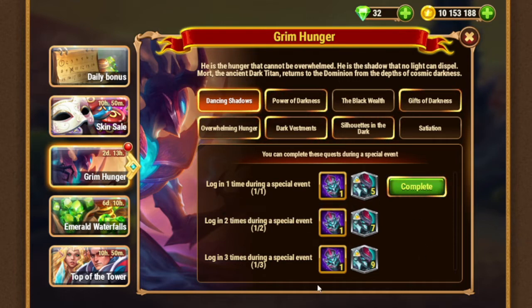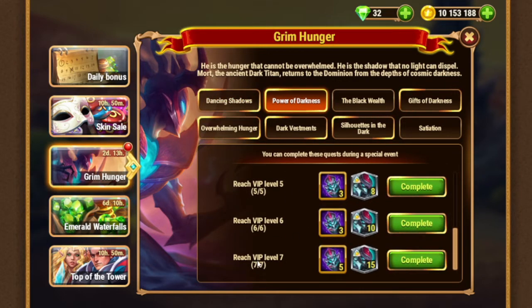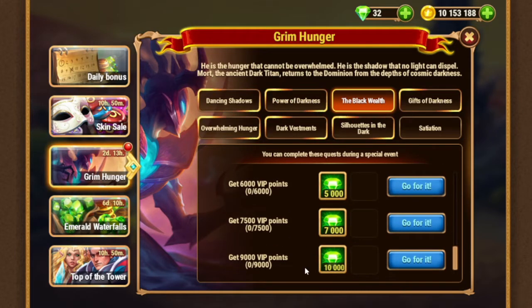First of all, you need to log in three times during this event. Next we have reach VIP up to seventh. Then get VIP points — not just buy emeralds, but you can get special bundles, you can get a totem.